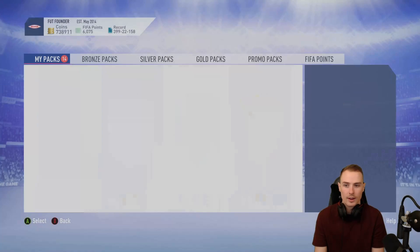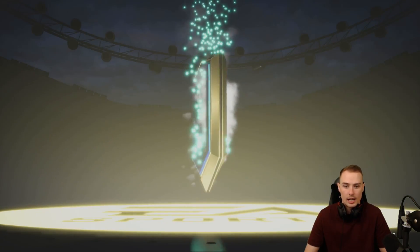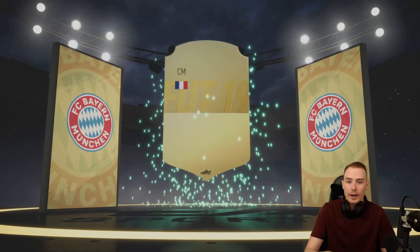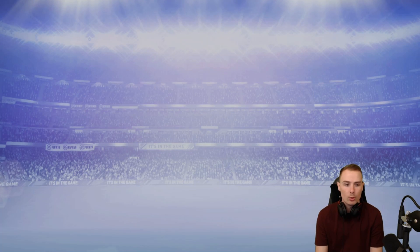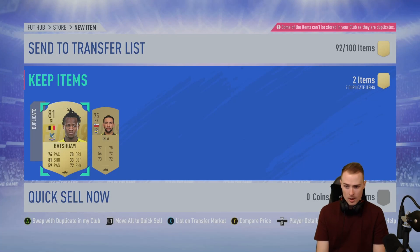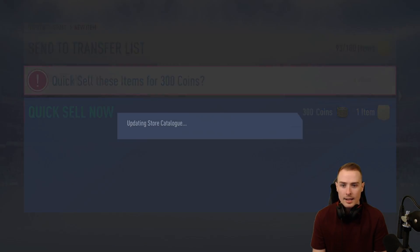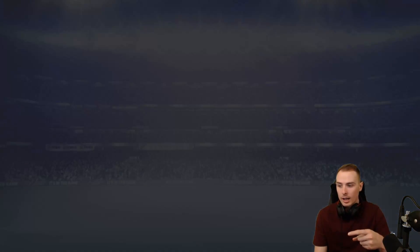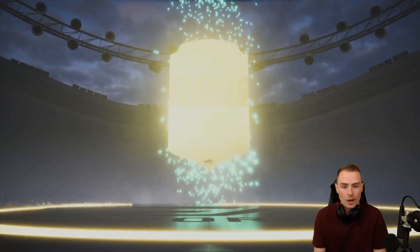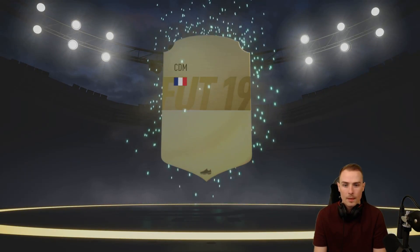We've got eight more spots available from these 14 packs. Give us a walkout! Still waiting for that first walkout. Another board - this is prime. This is perfectly showing how this is worth grinding League SBCs. We've had like two packs that haven't been board so far, which is absolutely brilliant. Batshuayi coming in there as a duplicate - we'll keep him as we're going to be redoing the Crystal Palace squad.